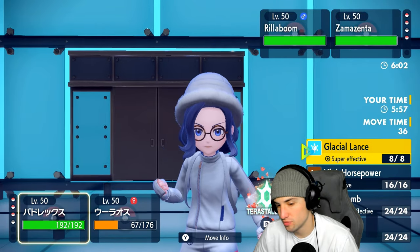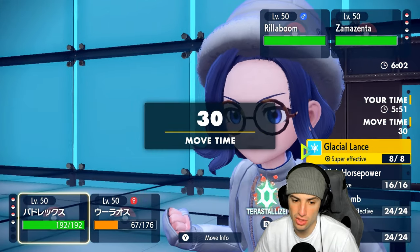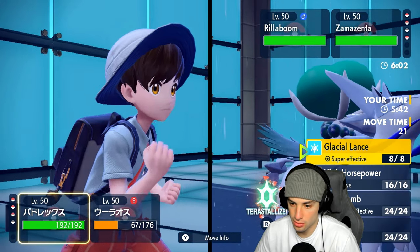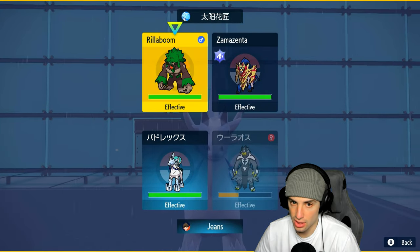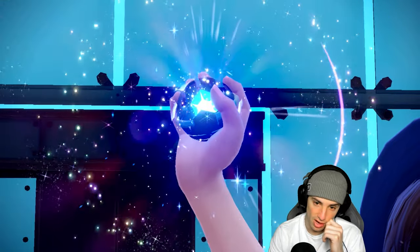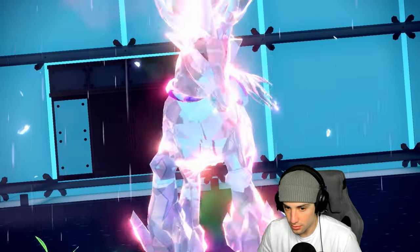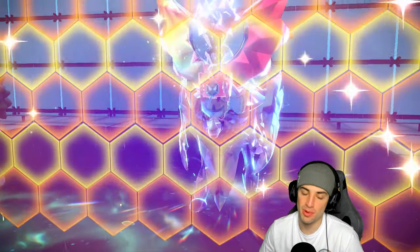Is Fire Tera in our best interest? They could have Heavy Slam. I think Fire Tera isn't bad — going Fire Tera Glacial Lance. They might Wide Guard me, but I'm going to say they don't and go Close Combat into the Rillaboom slot just in case. We're looking to get off Glacial Lance. And there it is — Wide Guard, of course. Our opponent is playing so well. Grassy Glide picks up the KO on one of ours.